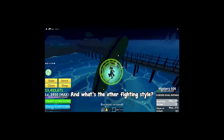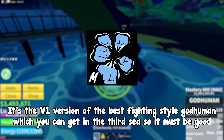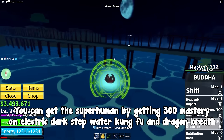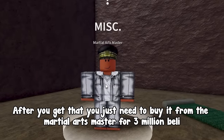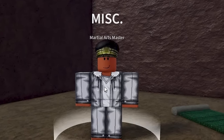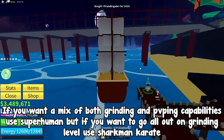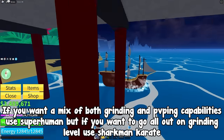The other fighting style is obviously Superhuman. It's the V1 version of the best fighting style, God Human, which you can get in the third sea. You can get Superhuman by getting 300 mastery on Electric, Dark Step, Water Kung Fu, and Dragon Breath, then buying it from the Martial Arts Master for 3 million Beli. If you want a mix of both grinding and PvP capabilities, use Superhuman; if you want to go all out on grinding, use Sharkman Karate.